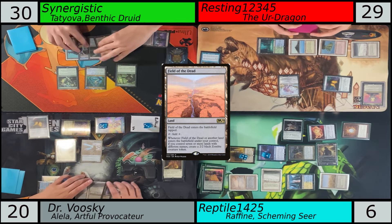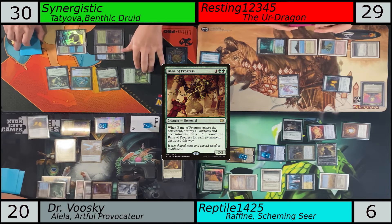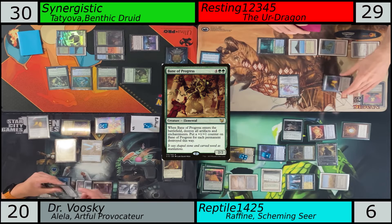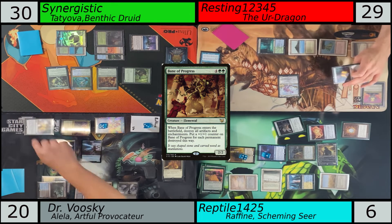Got another land — it does work for a little bit. I played another land, it's Vesuva copying Field of Dead, then I played a Bane of Progress. Here I make quite a mistake. We'll see it as it resolves — from my perspective, you can tell us in the comments below if you agree or disagree. I don't think it affected the game's outcome, just because I didn't really get to play the Landfall game in the future, and that's not super spoilery.